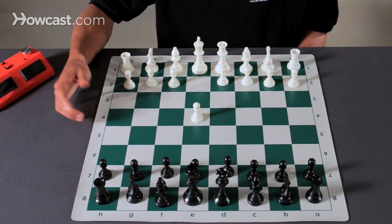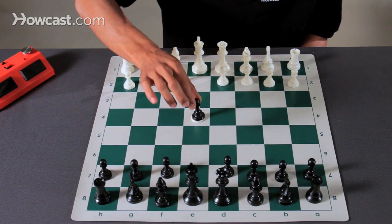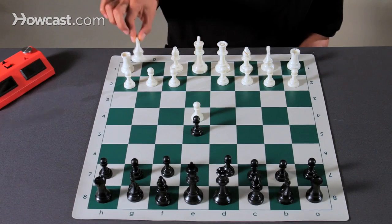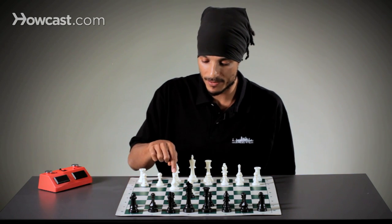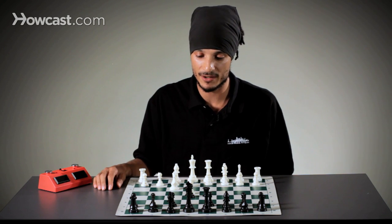Let's say white does e4, maybe the most common opening move in chess. Black goes e5. Now, the most logical and probably the most expected continuation is knight to f3. Why? Because we need to develop our pieces, our bishops and our knights immediately. So why not develop the knight that attacks black's central pawn? Now, this could be defended in a few ways.